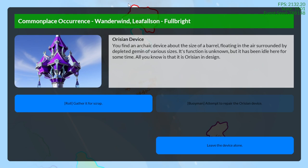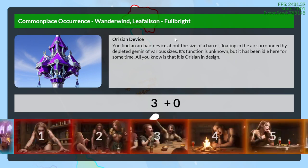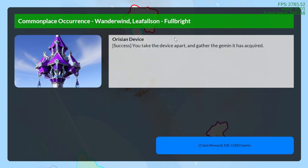Another normal event comes up. I'll try to get some scrap out of it — and boom, critical success. It's just that easy. Claim reward.